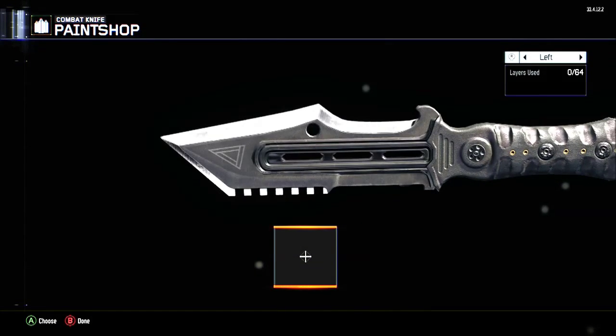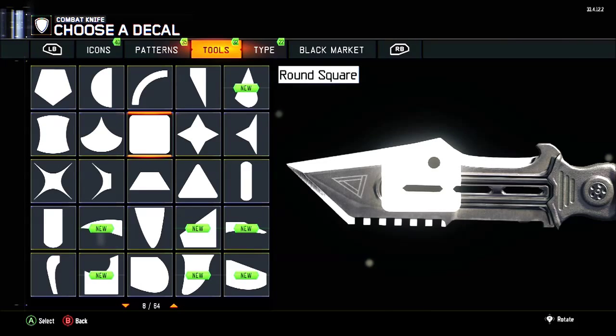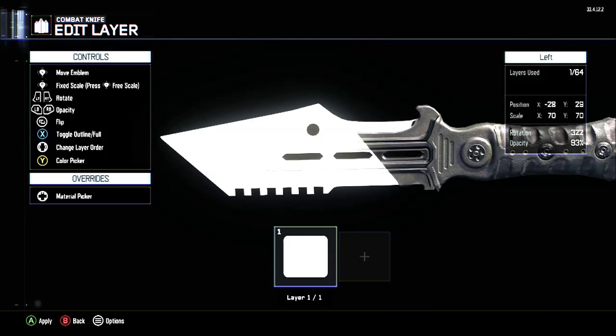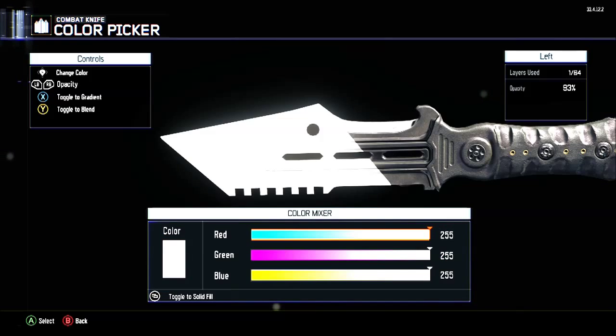It's a bit more complicated than the fade camo, guys, so just bear that in mind. It still only took me a few minutes to do. So basically what you want to do is grab one of these squares and rotate it slightly diagonally. How you do this is kind of up to you, but you want to just expand it about like that. We're going to have to do a few of these.